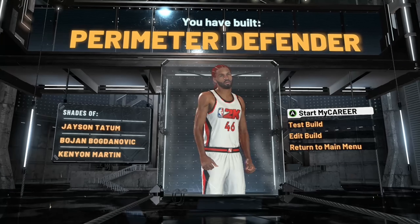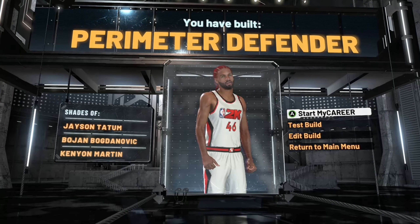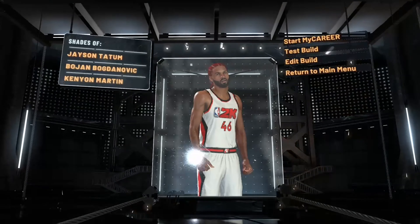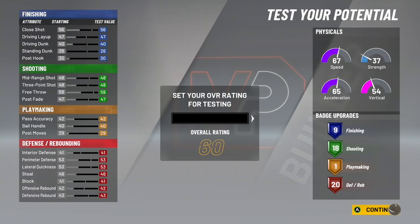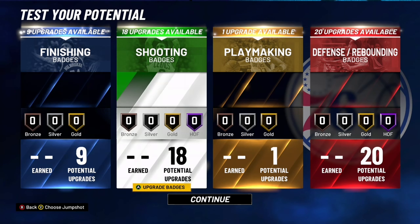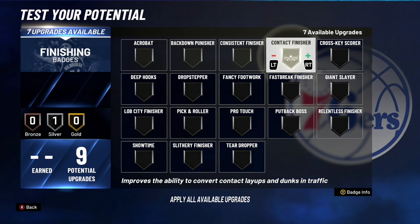Rim Takeover at the power forward at 6'7" — this is OP. Here you have it: the Perimeter Defender, the Jason Tatum build. You're a lock and you can shoot. Now I'm going to give y'all the best badges. This OP power forward build is going to be good for the threes court, good for rec, and good for twos as a spot-up shooter. I expect this build to play like a big, but a versatile, fast big that can also play on the perimeter.